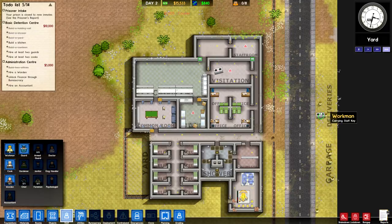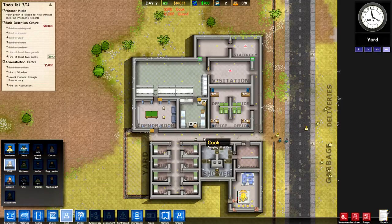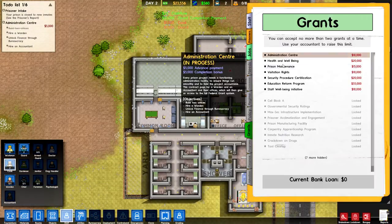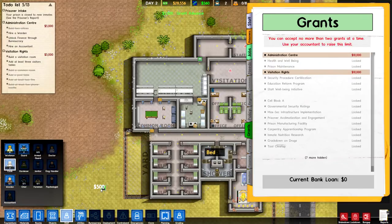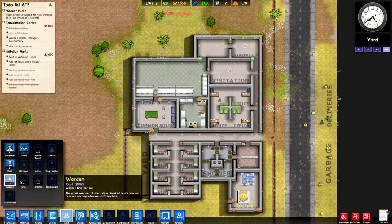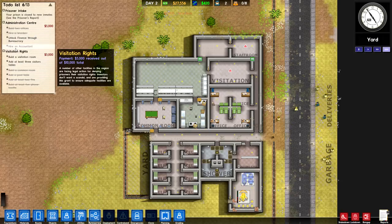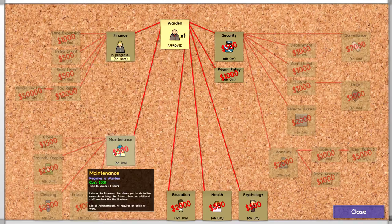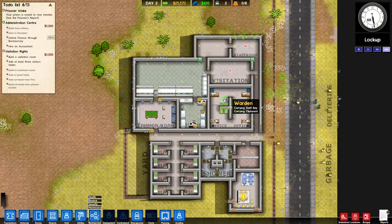You can hire more maintenance workers, but the starter eight is generally enough to get you through most situations. Now we have all the grant requirements except for a pair of guards and a pair of cooks, so by hiring those two sets of workers we can actually get the grant money and start taking on other grants — because grants can only be taken two at a time. While we can get some bureaucracy to increase that number, we don't have that yet. So let's start working on our bureaucracy, get the warden involved, and we can now spend money to research things.